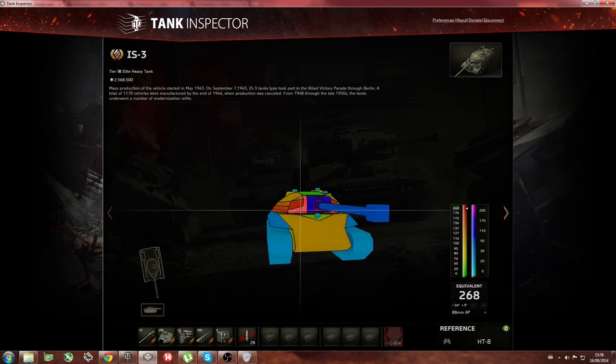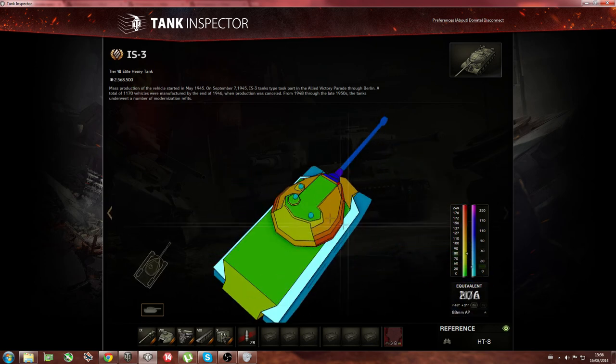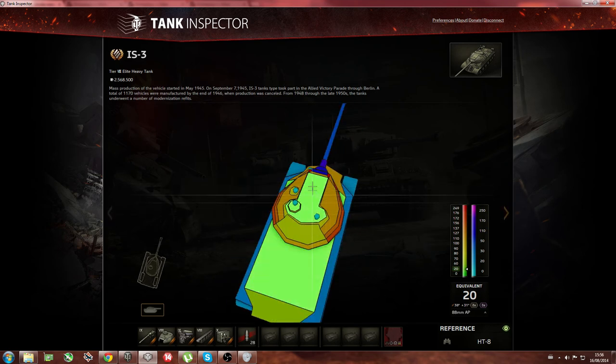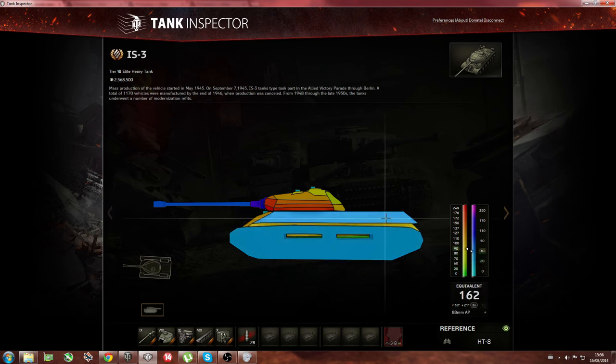Turret armor is pretty good compared to the top. The cheeks are pretty well armored as well. Watch out for arty as usual. Nothing in the back — if arty hits you in the back, it's full damage pretty much every time. The top is only 20mm, really easy to pen. The sides have spaced armor — some guns that go through it pen you but don't do any damage, which is one of the good things about the ISV.